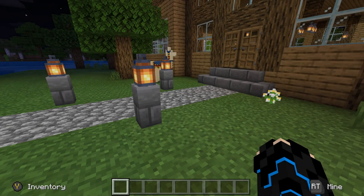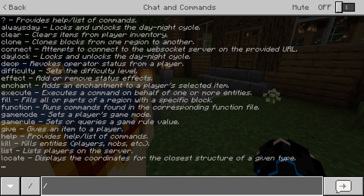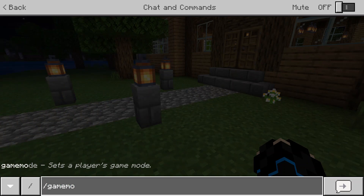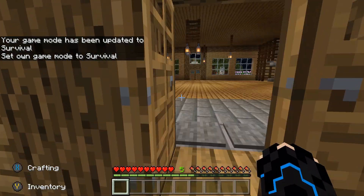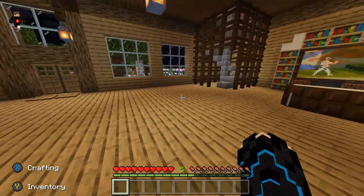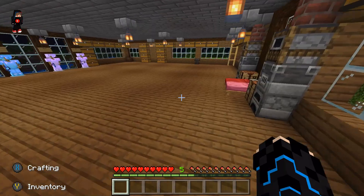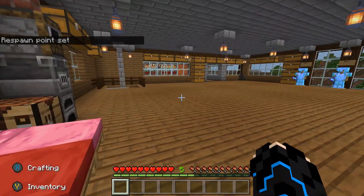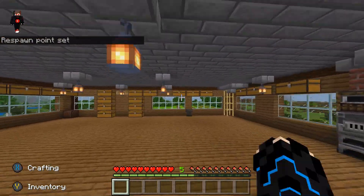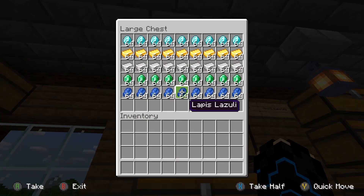So I already got a bunch of stuff. I'm at level 5, I thought I'd get a lot more XP. We are actually gonna sleep in here for once so the phantoms will stop coming, which are really one of the most annoying mobs in Minecraft. We have a special chest over here — it's got wood and logs, and then just a bunch of stuff. This should have been diamonds to be honest.